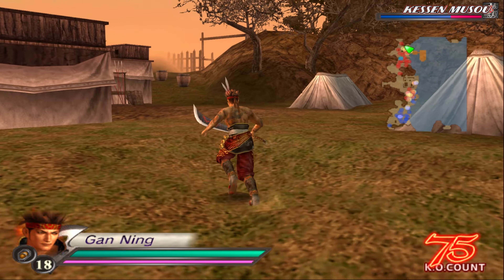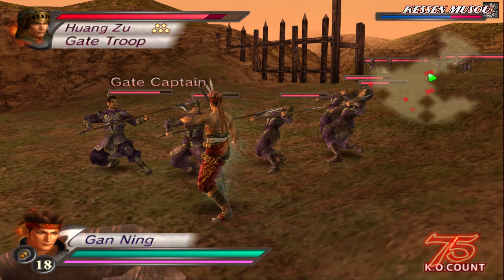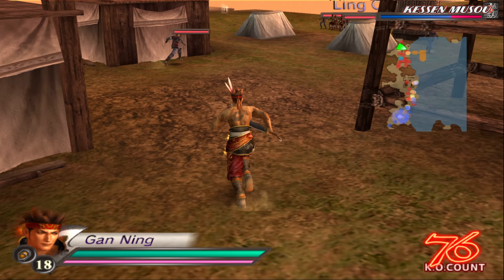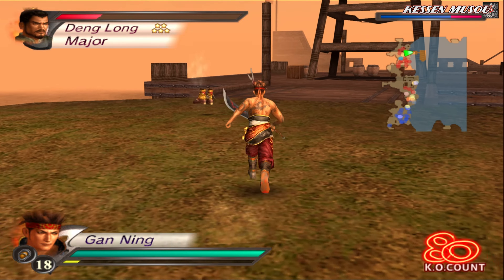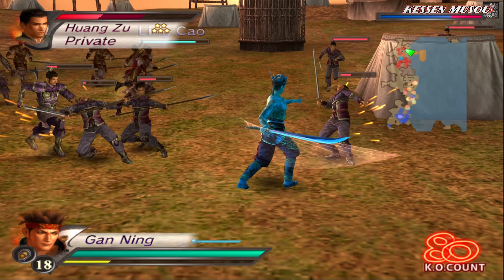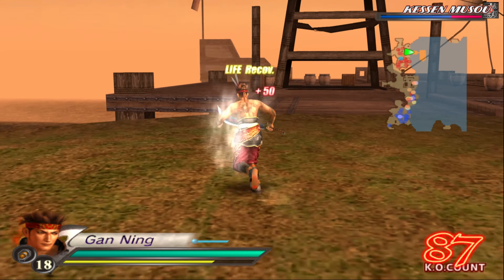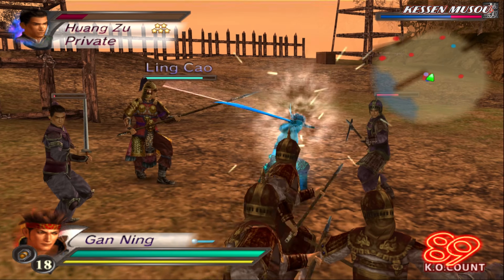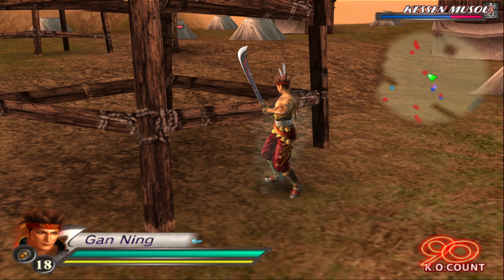I'll probably go get rid of the gate captains. We still need to wait for the gunpowder message to appear - Zhou Yu will tell us about it. Don't worry. For now, don't do anything. The gunpowder is still not up here yet. It will appear on the ship. I don't know what Ling Cao is trying to do but let's just follow him. We need to babysit him basically. I will keep destroying the towers because there are absolutely too many archers to deal with.